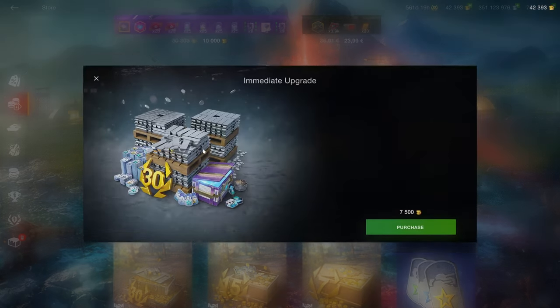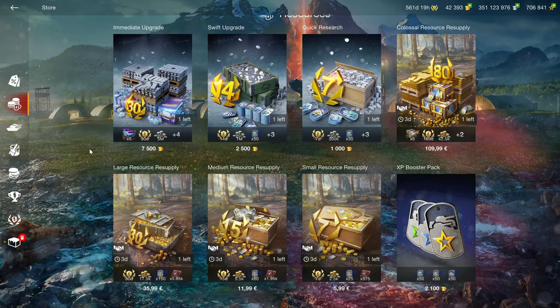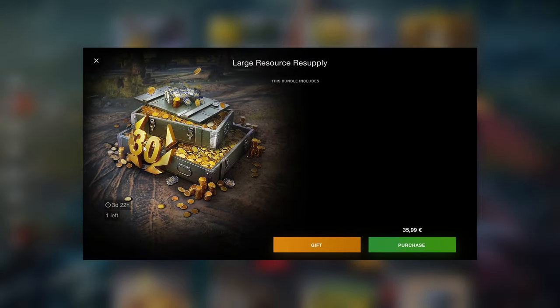In terms of resources, these bundles here aren't any good because buying crits is a bad idea. But these large resupplies, for example, are a good way to get gold and premium time if you are looking to get some premium tanks and grind some credits with them.